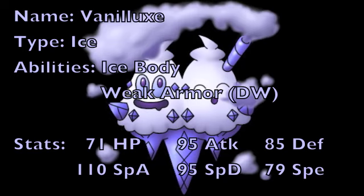For its Dream World ability, it is known as Weak Armor, and I actually have the English name for these things now. What Weak Armor does is lower your physical defense by one stage but increase your speed by one stage every time you're hit with an attack. It's a cool ability for boosting speed, but Vanilluxe gets Automize, so it really doesn't matter when you could do the same thing without the defense drop. Going with Ice Body is generally the preferred option, though Weak Armor could have some cool uses in the future.